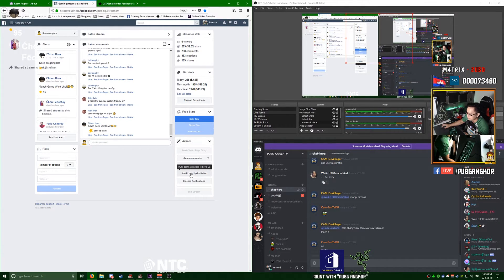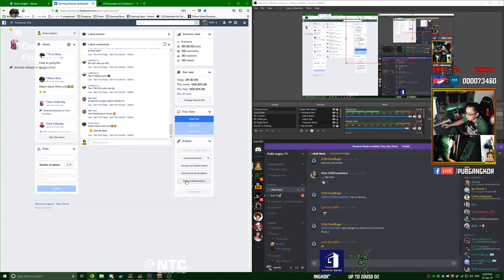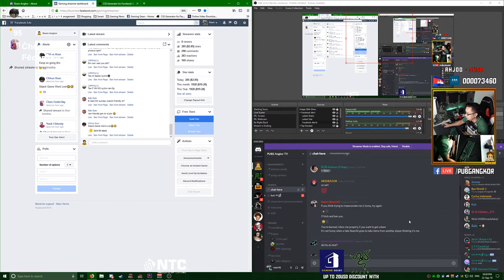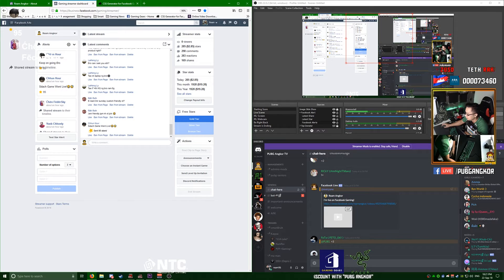There's also a Level Up invitation feature, but I never really use it. For Discord notifications, I create a webhook to my Discord channel so that every time I go live it posts a message tagging everyone to say I'm now live on Facebook.